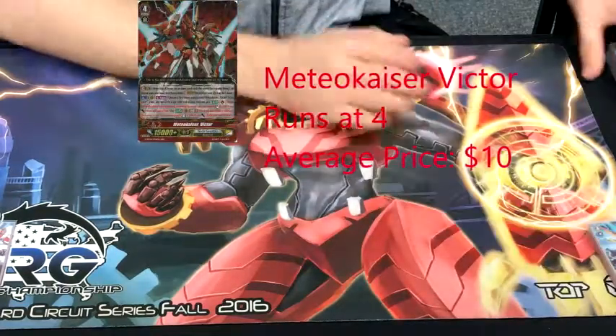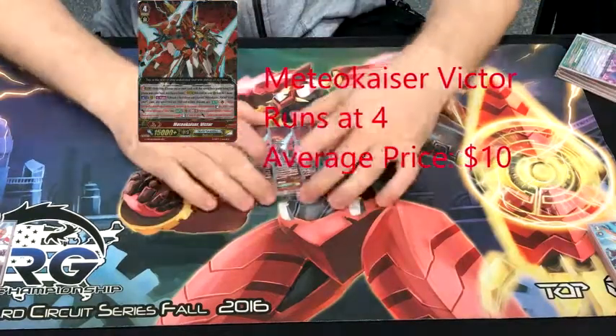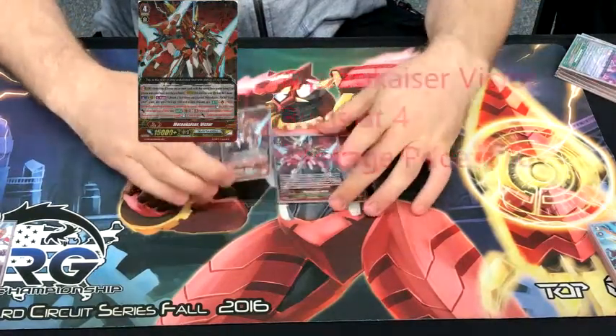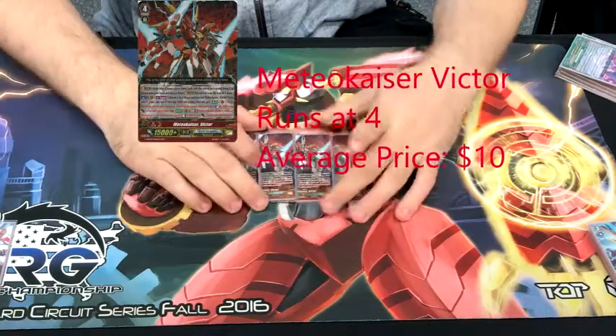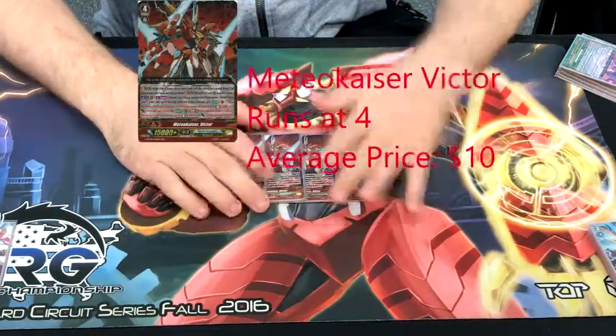Moving on to the G-Zone. 4 Medialkaiser Victor — this card is amazing. This card alone can push your opponent to 5 damage on the first stride if you're doing things with any of your pieces.